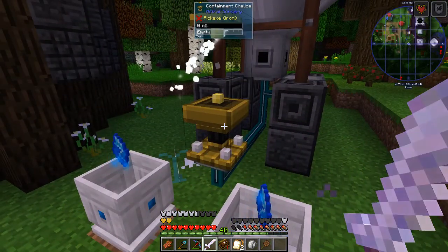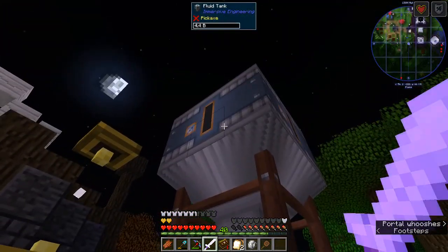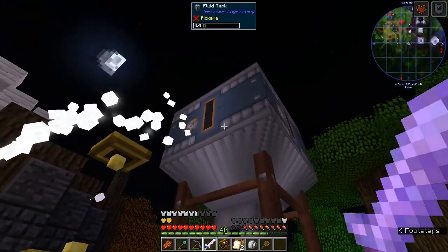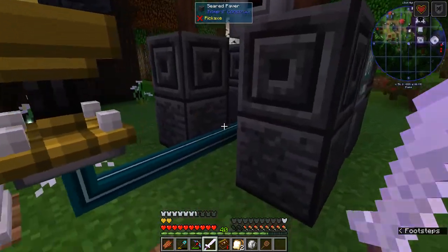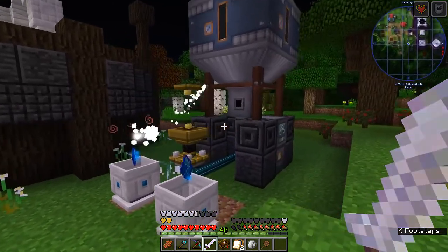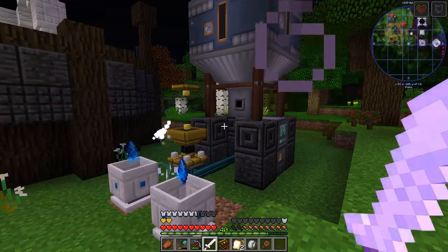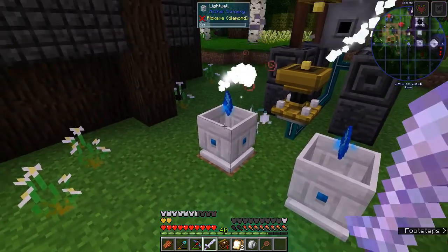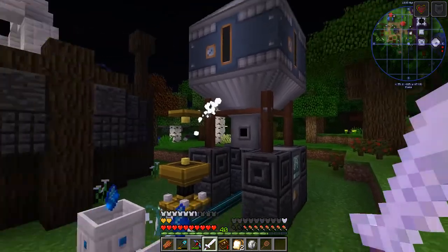It is funneling itself automatically into the chalice, and then the chalice is feeding it into the storage tank. When we actually need to pull out of the storage tank — like for growing crystals and that kind of stuff — we'll be able to use more channels and all that good stuff. It's a really cool little thing. I haven't played with Xnet too much — this is the first thing I've done with it. I did it in creative just to figure out what in the heck was going on, and I dig it. I have figured out a way I can actually feed the crystals into this thing automatically also using Xnet and some mechanical users, and I'll be setting that up in the future.